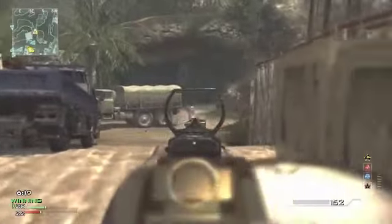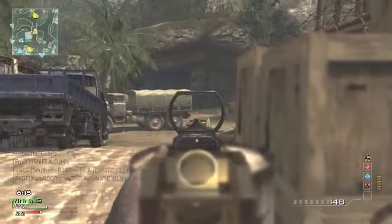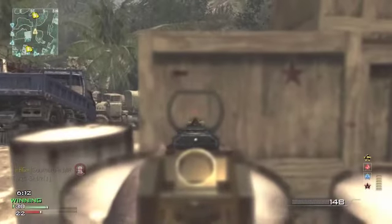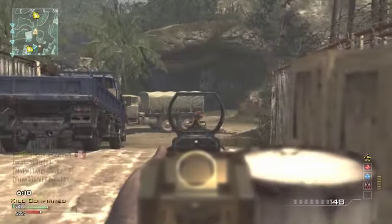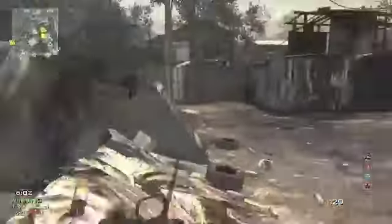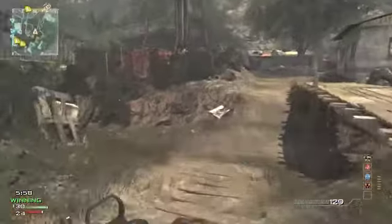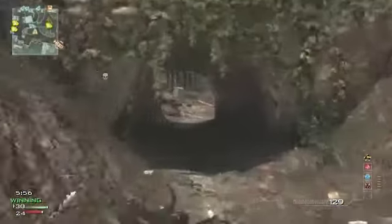My next tip is to know the spawn points. Use your radar to know where your teammates are, and better yet, where the enemy will most likely spawn. You need to navigate the map responsibly and stay away from the middle and high traffic areas. Stick to the outskirts of the map and don't leave yourself exposed for more than a few seconds. Give the enemy less ability to kill you.